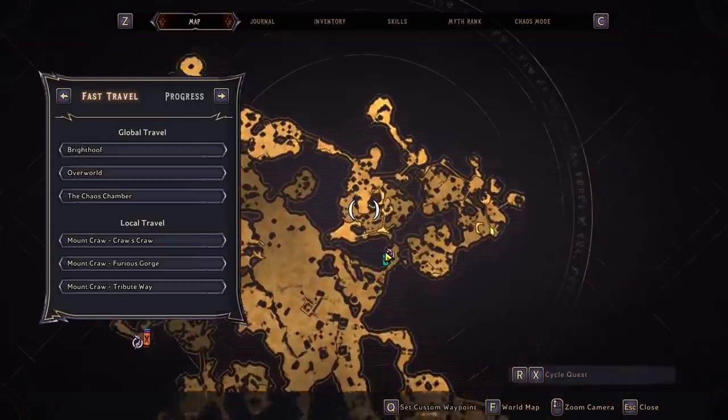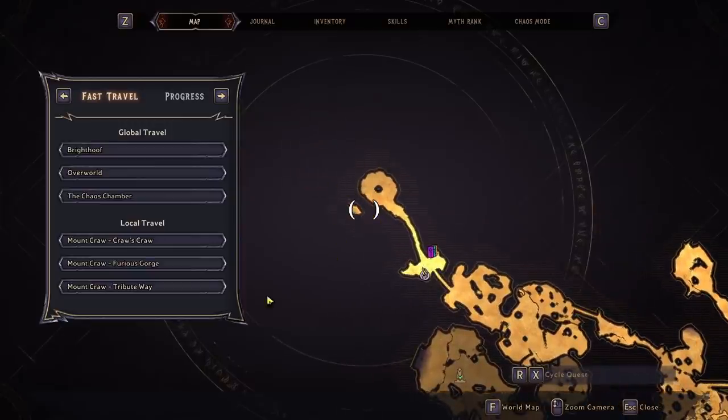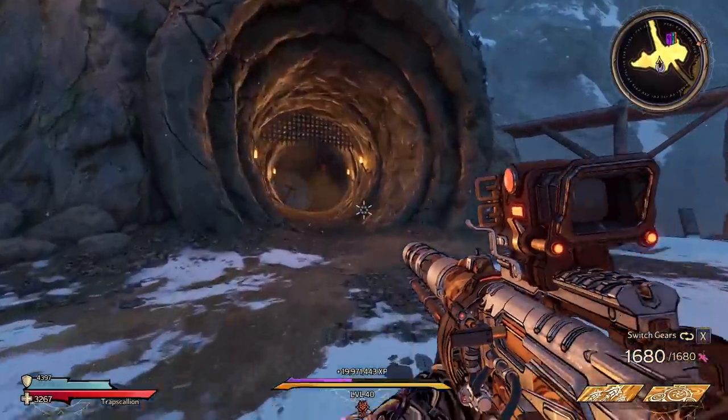Once you are in Mount Craw, you're going to find a side mission in this map called the Slayer of Vorkenar, and you need to complete that whole mission too in order to farm Vorkenar, which is going to be the boss for farming today. After you complete that mission, you're going to get the Tribute's Way Waypoint, and you can fast travel here and take on the boss anytime you want to.